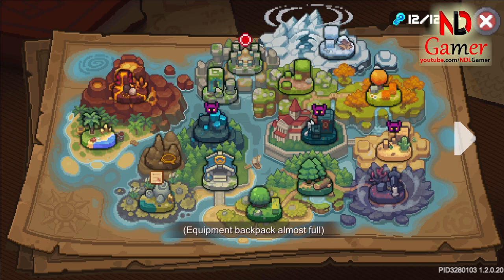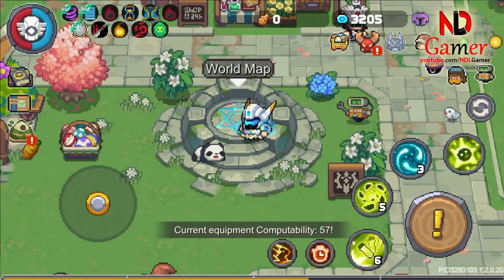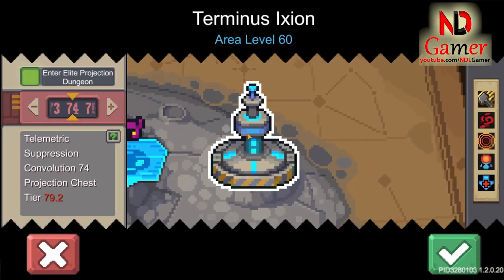First, I'll talk about how to use holokies for maximum efficiency. With my calculation level at 57, I can play at level 73. However, there will be some maps at level 73 that are extremely difficult, while others will be easier to navigate.